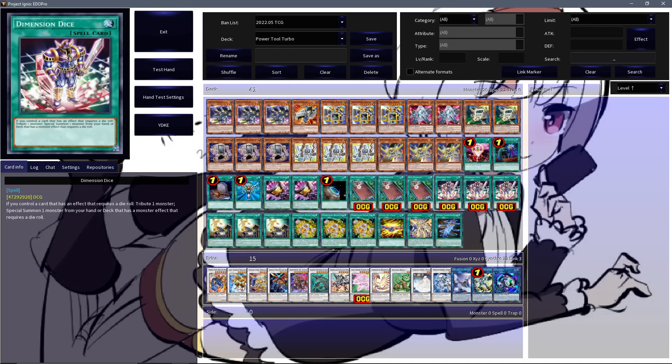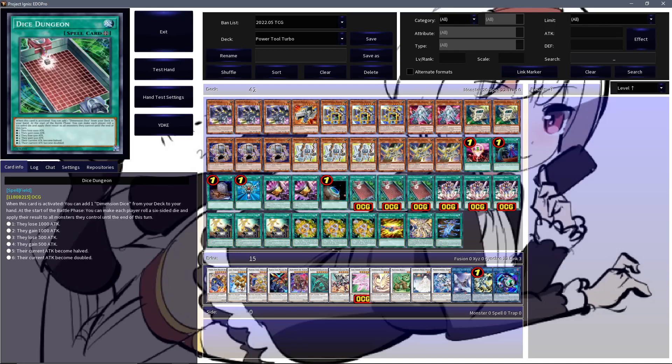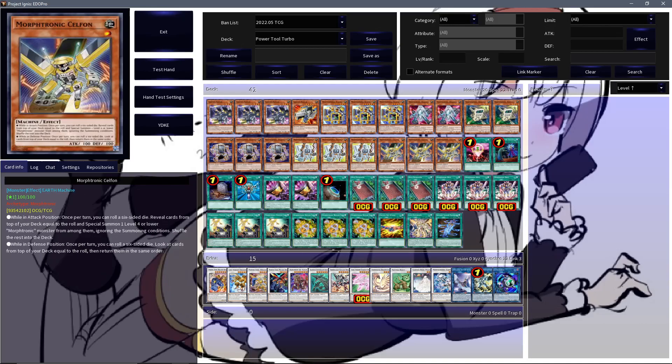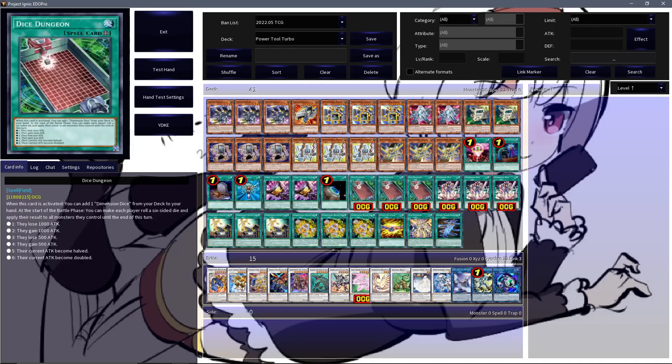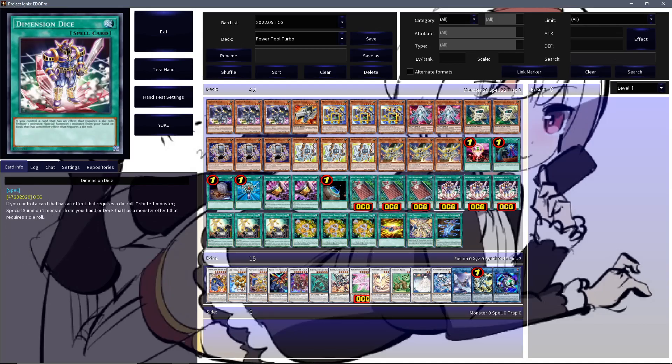Dimension Dice is a normal spell card that if you control a card that has a dice roll effect, allows you to tribute a monster and then special summon a monster from your hand or deck that has an effect which requires a dice roll — which Telephone and Cell Phone, all six, do. So that is an incredibly powerful extender that is also basically searchable off Terraforming. If you want to maybe cut this down, Terraforming plus two Dice Dungeon should probably also work fine. The broken thing about Dimension Dice is that it is not once per turn — if you have multiple Dimension Dice in your hand, you can use this multiple times per turn, which gets kind of crazy.